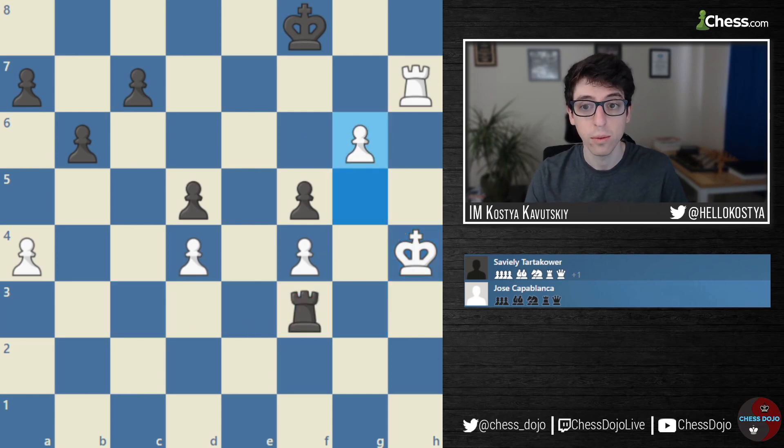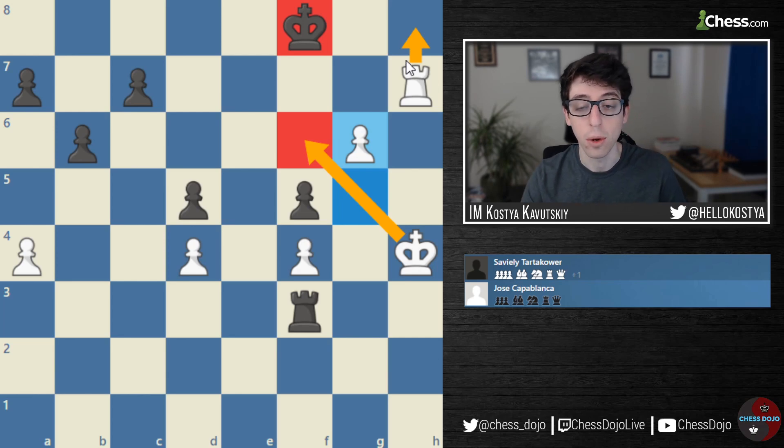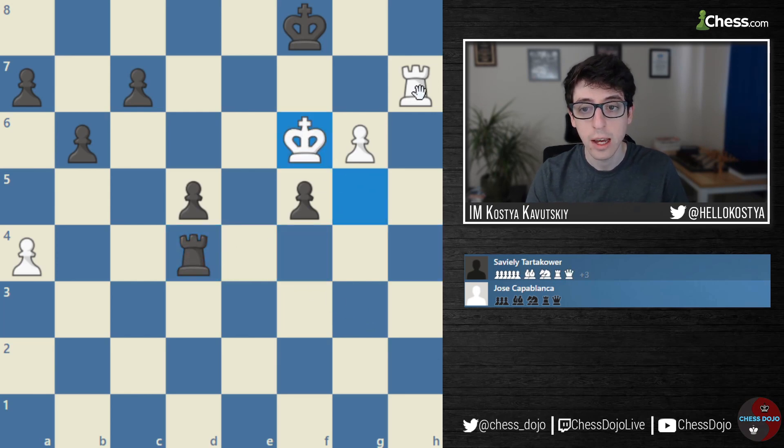Black goes Rook to F3, White pushes G6. The key difference is that White's King is active. Black's King is not only stuck on the back rank, but is also a liability — once White's King gets in front of Black's King on F8, there's going to be all kinds of mating threats as well. So Black goes Rook takes F4 check, picking up another pawn — Black is now two pawns up — but White is coming in King to G5, and the King is headed to F6.